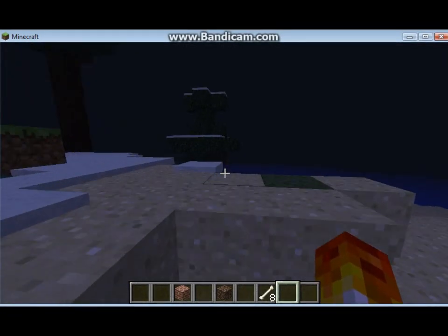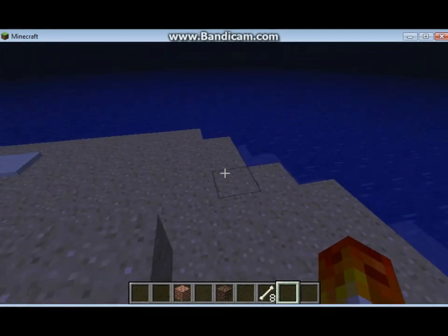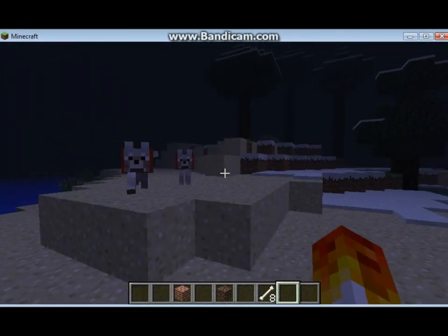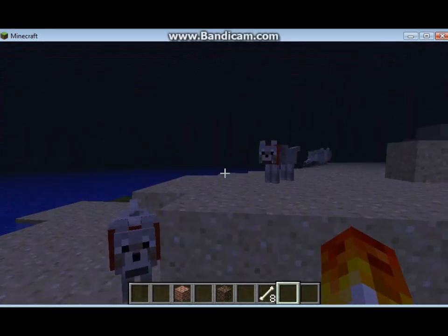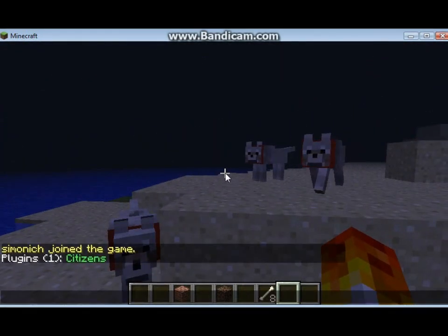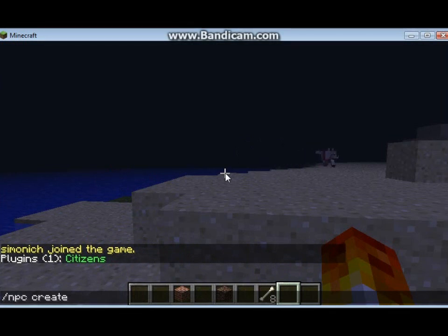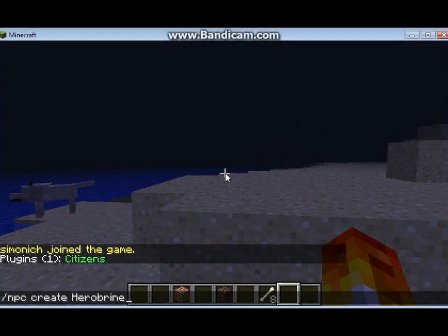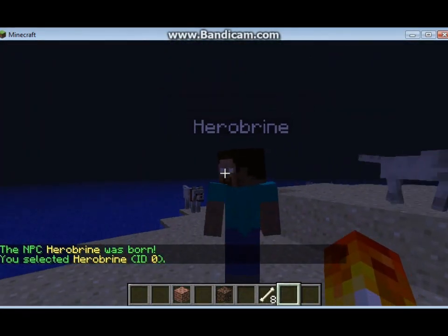I'm going to show you how to make a Herobrine now. Pretty much, you all know Herobrine is that character that's pretty much unbeatable. Once you've got the plugin, the command you're going to do is slash NPC create, and the H has to be capital for Herobrine. So you type slash NPC create Herobrine and press enter. As you can see, Herobrine is here — glowing and everything.